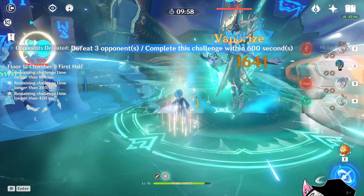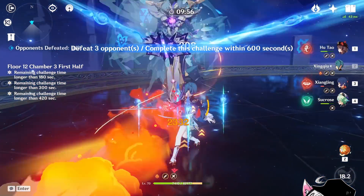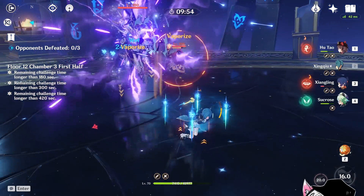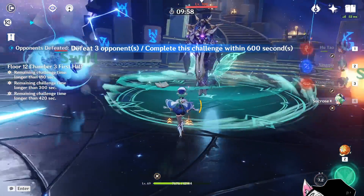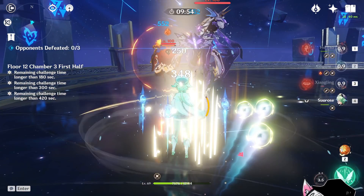For example, notice how Sucrose's elemental skill did not affect the Abyss hero at all. However, the follow-up Xingqiu's elemental burst and the charge attack actually pushed the hero all the way thanks to the pyro mages, which allowed my elemental skill to hit both of them. To show you that this is not just a random result, I'll do it once again, and you'll notice performing the exact sequence will have the exact result.